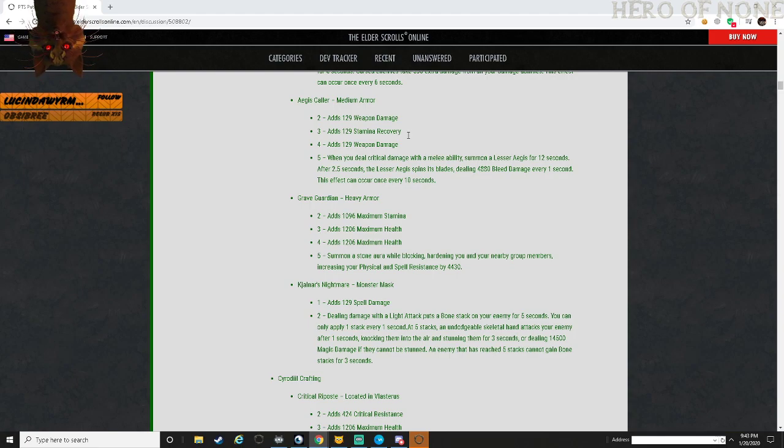So you summon it, it puts it up there, and by the time it finally goes off it's starting to deal 4,000+ damage. You're going to have at least 2.5 seconds downtime, then every 10 seconds you get this extra 4,000 bleed damage. I could see this being useful - it is a bit of damage.